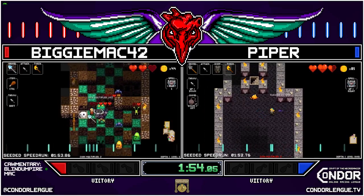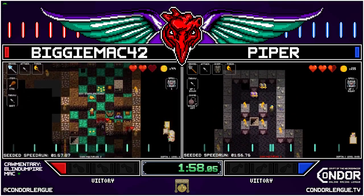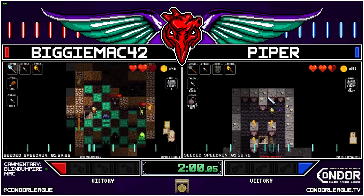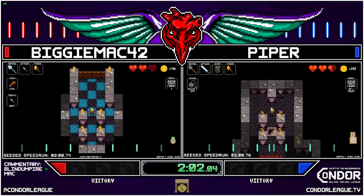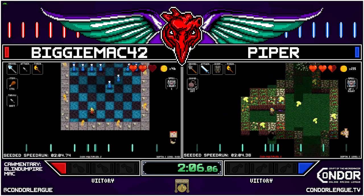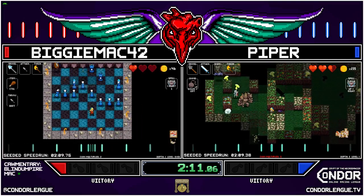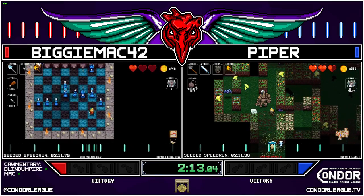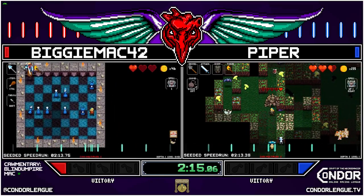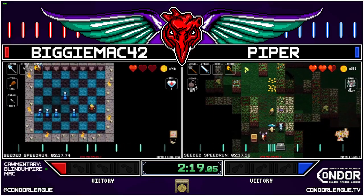We've got an Adventure Minotaur on Biggie Mac. Blind gets it. And Old Faithful for Piper — not too shabby. It's not the fastest build, but it's pretty safe early on for Piper: two damage, two range, chainmail armor. Just call him Biggie.